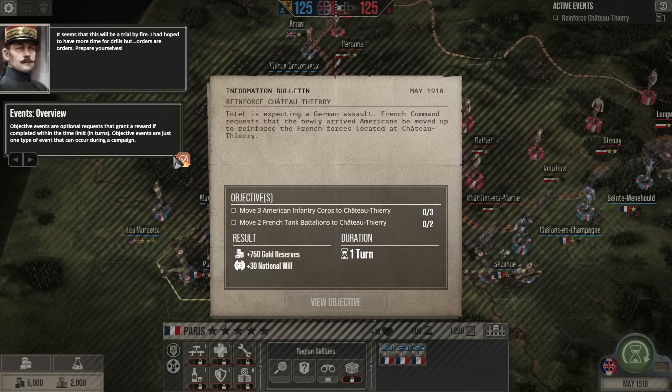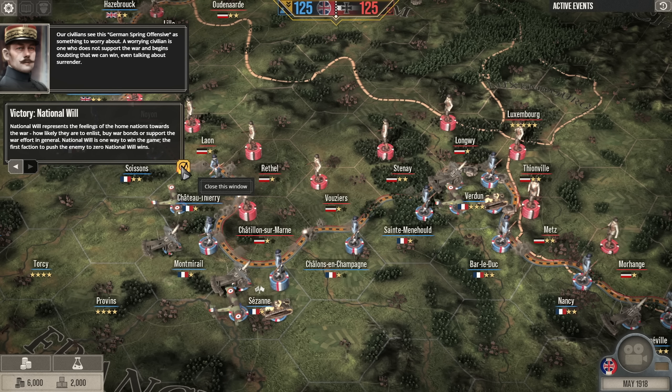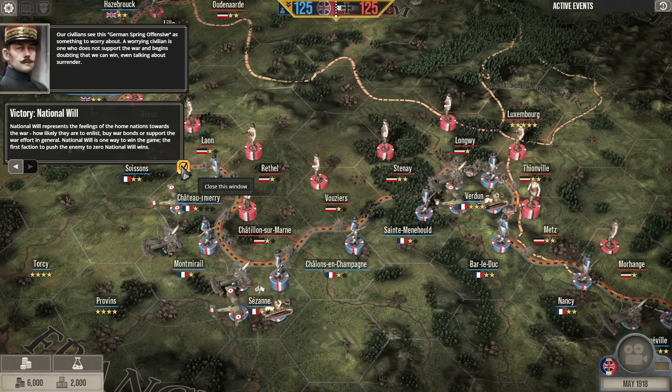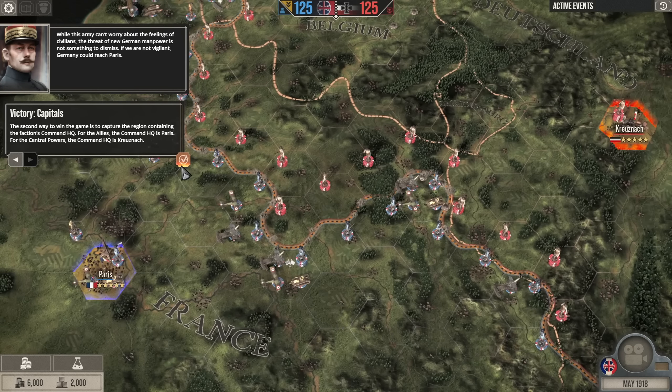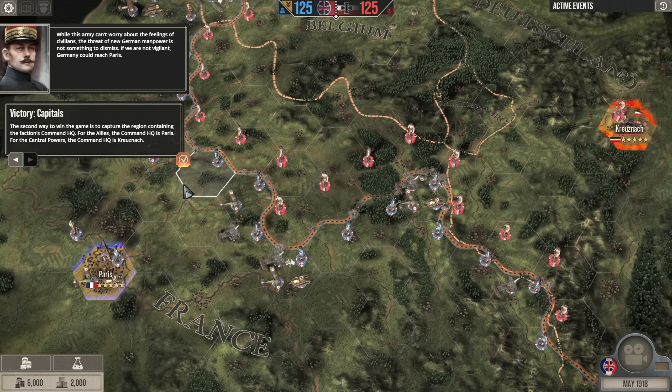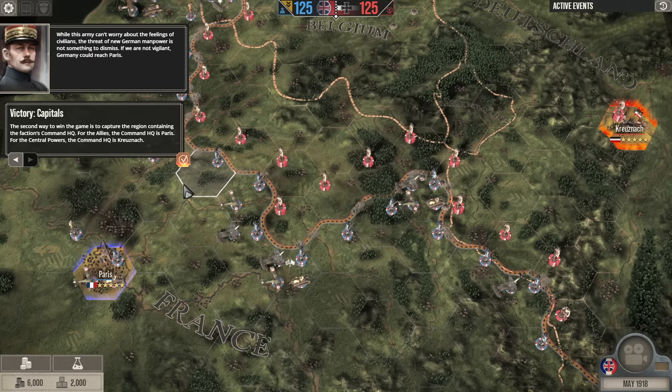After all that, you're probably asking how do I win? Well, at the top you can see two numbers — these represent national will. By winning battles or through events you can raise or lower your own and the enemy's national will. If you get the enemy's national will to zero, you win the campaign as they will surrender. You can also win if you take the opposing military HQ — the Allies' is in Paris and the Central Powers' is in Krusenach.